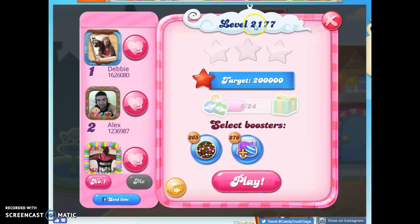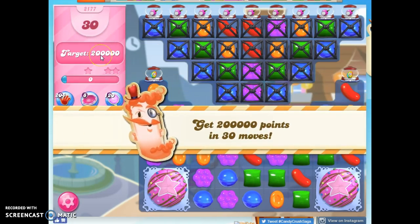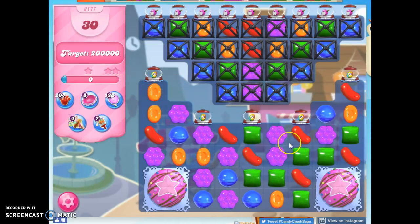Hi friends, this is Susie, your Candy Crush Guru, here to help you solve the puzzle of level 2177, where we have 30 moves to collect 200,000 points.